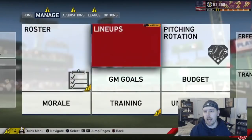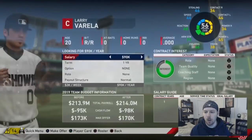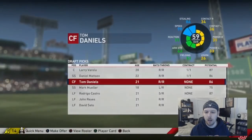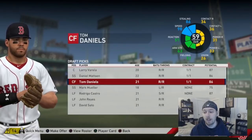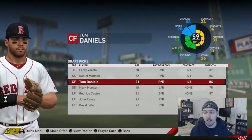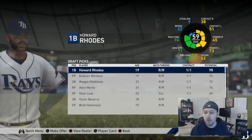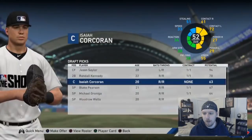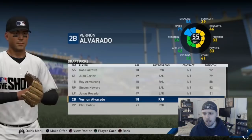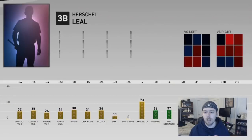The draft just happened — I simmed it. Go to 'sign draft picks' to sign your drafted players. You can only sign them to one-year deals. You'll see their potentials: A potential is 90-99, B is 80-89, C is 70-79, D is 60-69, F is 60 or lower. I signed all mine. One thing I've noticed this year — some teams don't sign all their prospects, even B potential kids.